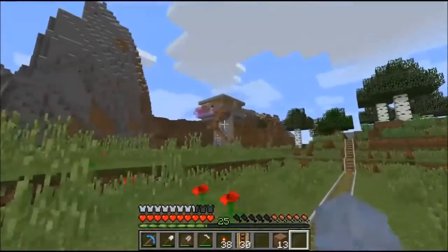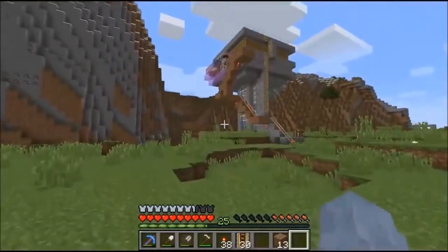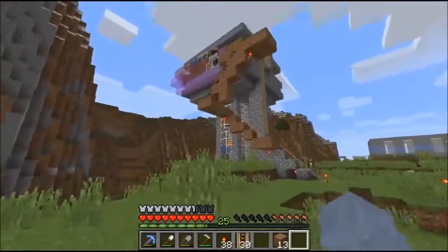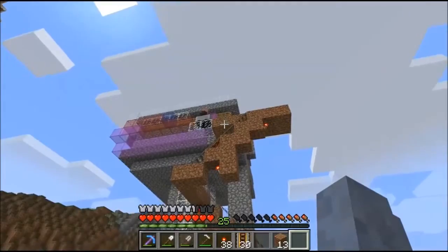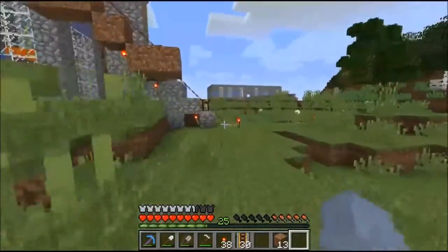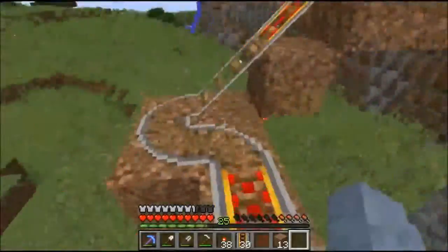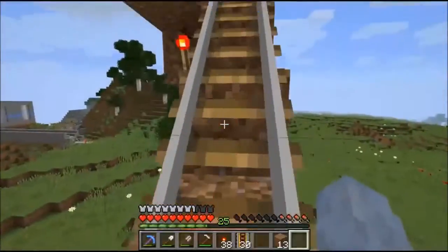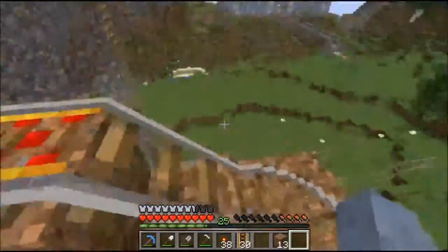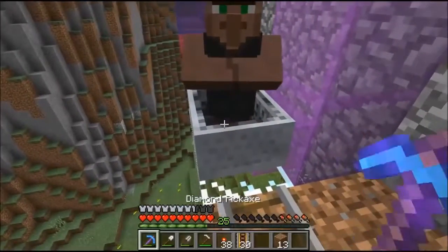Oh look, it's worked. Can you see this thing up here? I am working on an iron generator. So I'm going to have to take a few bits of it down, but look - I actually managed to get a villager in a minecart and get him up here, because I need two of them to start the villager spawning process so I can get some iron golems so they can fall into the trough and burn to give me infinite iron. Yeah, it is actually that complicated.